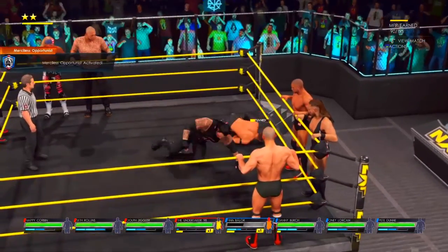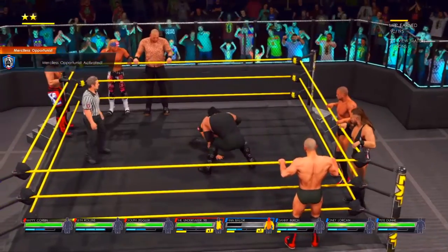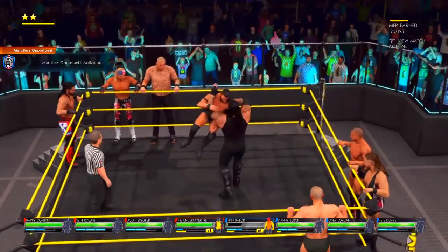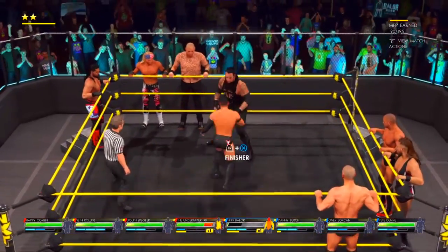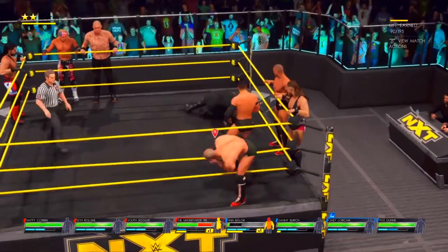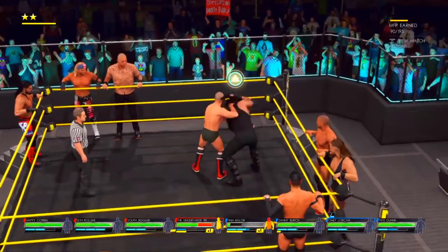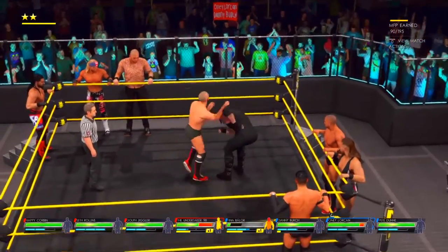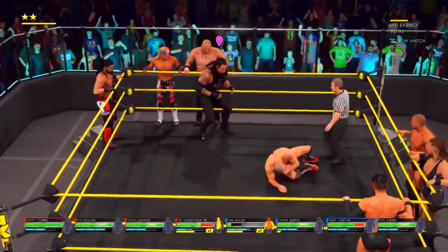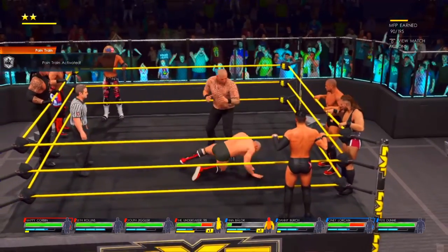A sidewalk slam. Jarring impact. And he was ready for Undertaker. Sling Blade by Finn Balor. He's looking a little off balance. Able to reverse. Oh, that's a good arm. Tagged into action. Boom! Running FTO plants him. Nicely done.